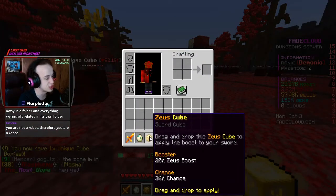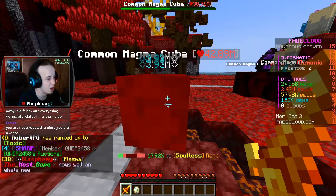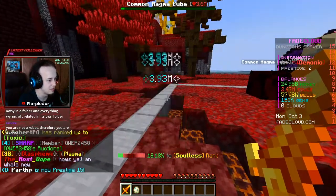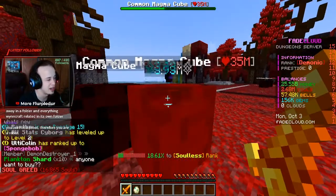He gave me something good - Zeus cube. That's good, just not right now. Got a few upgrades on my sword to go before I'm gonna be moving on to the next area. And in the next area is when I'm gonna start saving up the prestige.